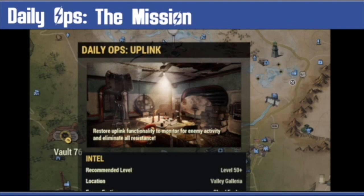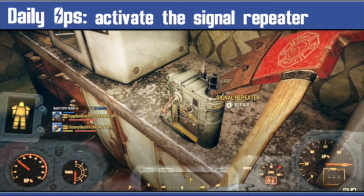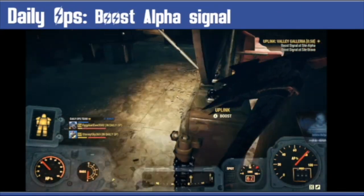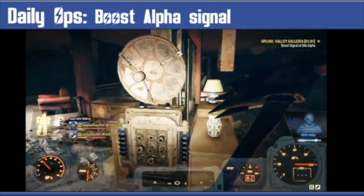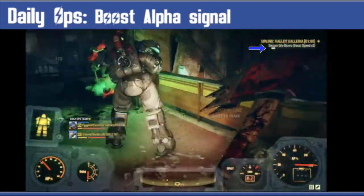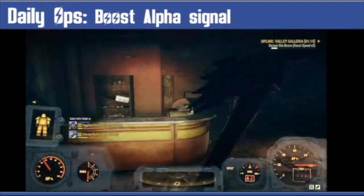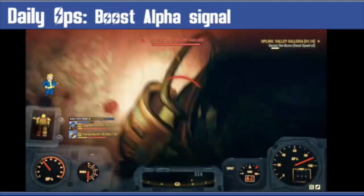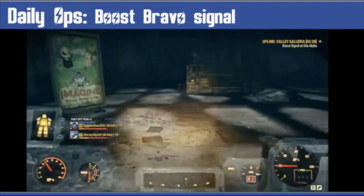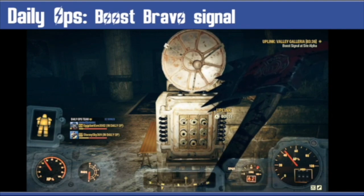First you need to activate the signal repeater. When you have done this it will give you the locations of the Alpha and Bravo uplinks. Walk up to them and hold A, but this time stay close to the uplink to connect it quicker. You can keep track of this in the bar and for every player close by it speeds up, so it really helps if you have a team. Whilst the uplink is being connected you will have to fight off swarms of enemies, so stay close to that uplink. The repeater and the uplinks are always in the same locations for each dungeon.